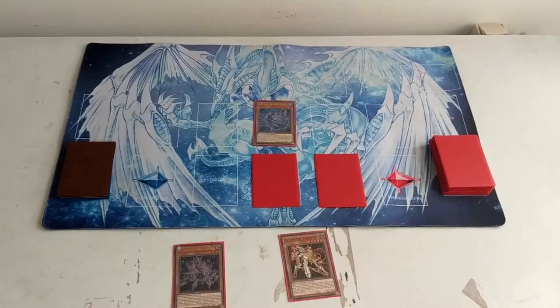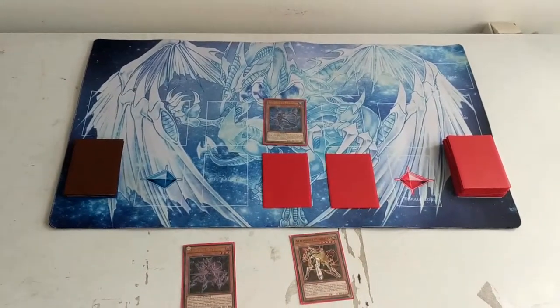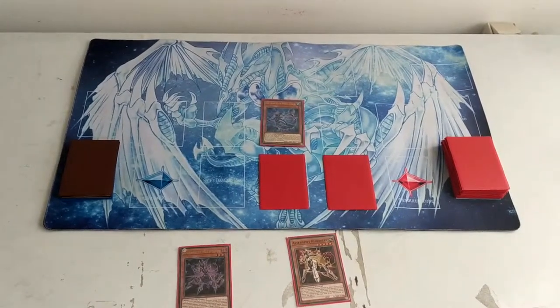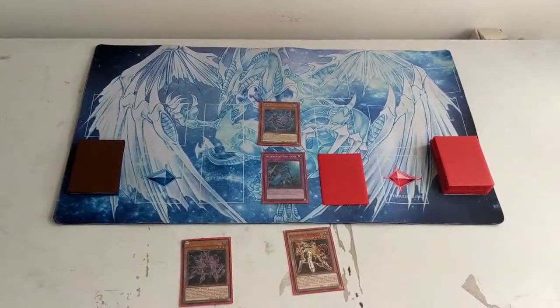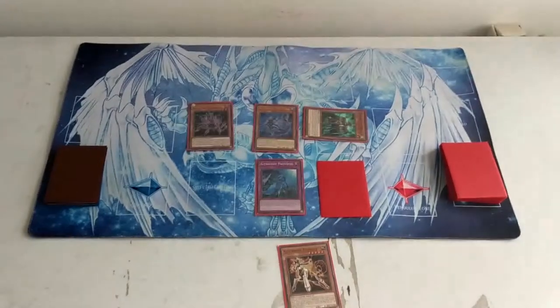We end our turn. On our opponent's turn, we activate Protocol. Because Protocol was activated, the effect of Multifaker activates in our hand. Now I think you're beginning to see the picture here.